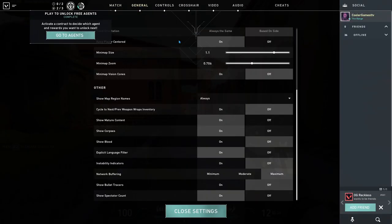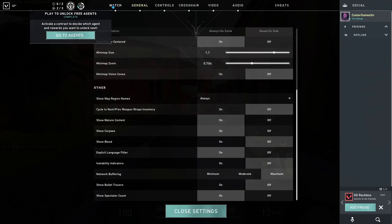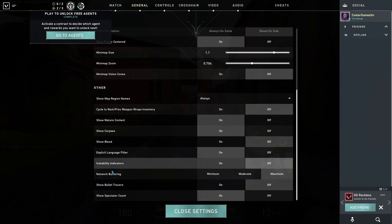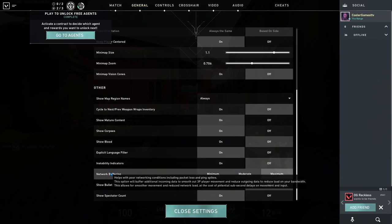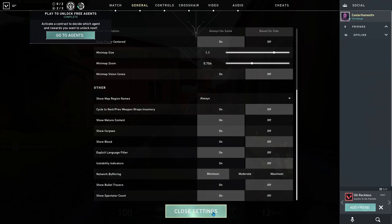It took me so long to fix this, but I'm going to make a short and sweet video. Go into your settings, under General in Valorant, and down here you'll see 'Network Buffering.' This option helps with poor networking conditions including packet loss and ping spikes — it buffers incoming data to smooth out third-party player movement and reduces outgoing data to reduce bandwidth load, allowing smoother movement at the cost of potential sub-second delays on movement and input. Mine was set to Maximum.